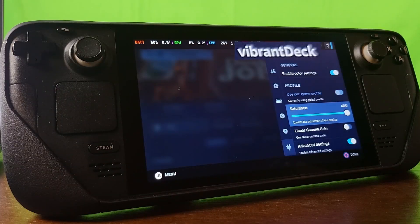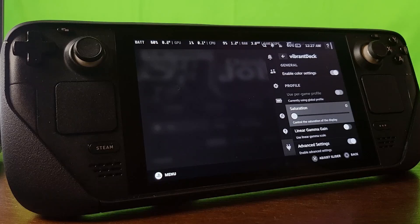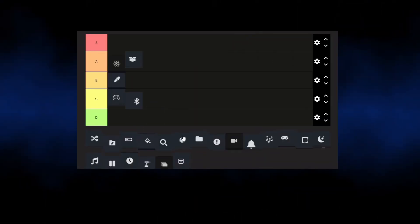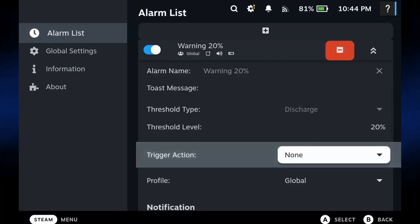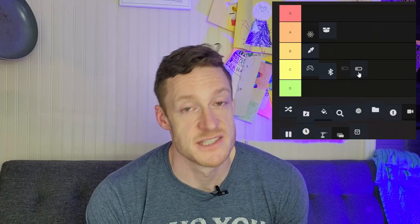A couple of quick ones in the lightning round. Vibrant Deck — another one I talked about in the stylist guide. A nice little plugin to adjust the hue, brightness, contrast, and colors to make your screen look as weird as you want. A B rating for this one. Next up: Bluetooth — exactly what you think, a quick access menu version of the Bluetooth menu. A C rating, as in my opinion it doesn't add that much. Then there's Auto-Suspend — set thresholds to trigger warnings, system suspensions, and shutdowns to save your battery, or set warnings for play times by session, total playtime, or overcharging. Lots of different options, pretty cool but not life-altering. A C rating.